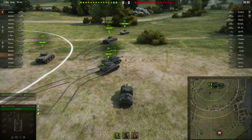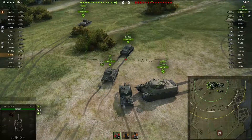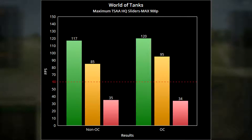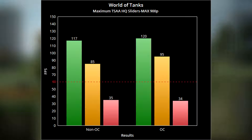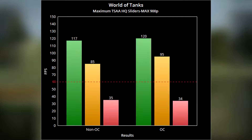Next up is World of Tanks, run at maximum settings with all sliders to max and TXAA high quality. For the non-overclock, we got a 117 FPS max, an 85 average, and a 35 FPS minimum. With the overclock, it's 120 max, an average of 95, and a minimum of 34.